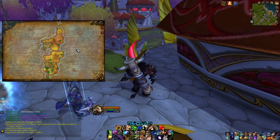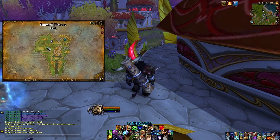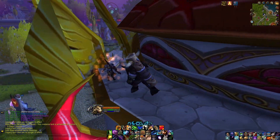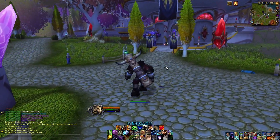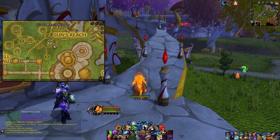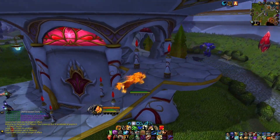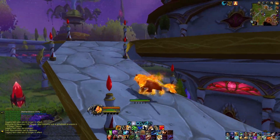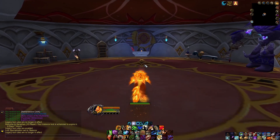Where is the Isle of Quel'Danas? It's at the very top of the Eastern Kingdoms — a separate little area and the location of one of the Burning Crusade raids we'll cover eventually: the Sunwell Plateau. This place is important because it houses all of the vendors you're going to turn your tier tokens into to get the PVP versions of your items. We're going to this little house right over here, climbing up this ramp. The teleport takes you to the house directly across from it. These Blood Elf houses are really cool looking — really unique design.